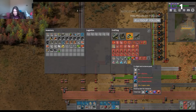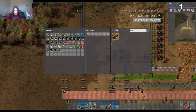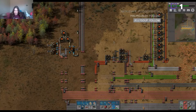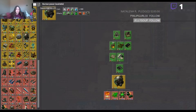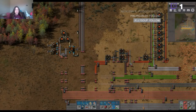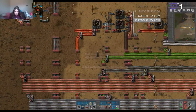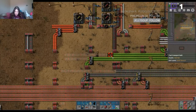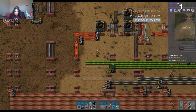We're also going to need to get speed modules. Speed modules require — did I never get them unlocked? Seriously? Oh, I'll be damned. Alright, get me some of them then. Looks like all they require is advanced and green circuits, so that should make my life a lot easier actually — a lot easier indeed.